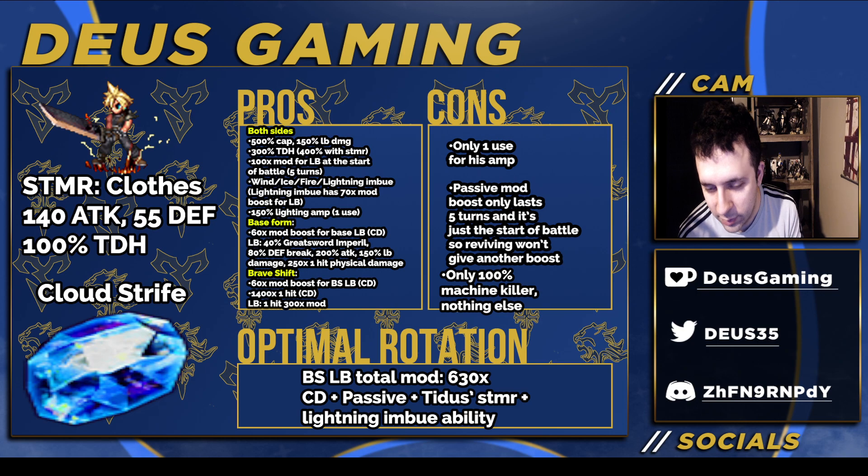For a premium unit you'd expect around 350, but it's non-stacking and non-elemental, which is surprising on JP. It's not locked to lightning, though technically it kind of is, and you do have other options. Total mods after using the cooldown, the five-turn passive, Tidus's STMR (another 100x), and the lightning ability come to 360x — not as strong as Tidus, which is surprising.